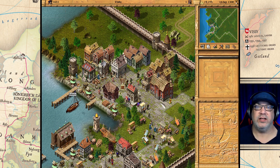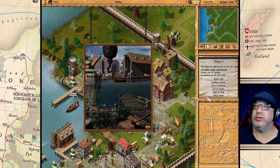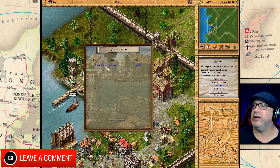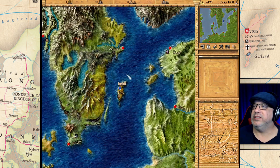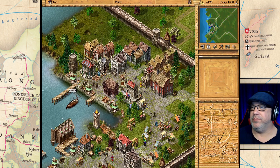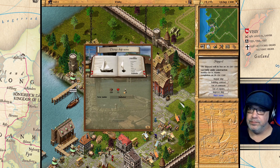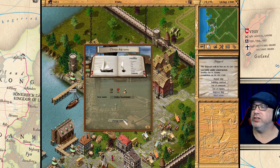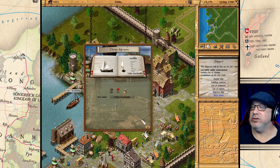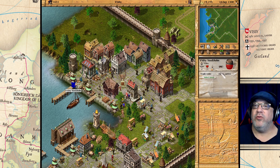Hello everyone, I'm the old guy and welcome back to my let's play of Patrician 3. This is episode 3, season 2. In the last episode we started building a new ship here at Seneca, so we're going to wait for that to finish. In this episode I want to use this ship and set up a trading route between Stockholm and Visby. The first thing I want to do is change the name of this ship — we're going to name it Visby Stockholm, because that's the ship it's going to sail between the two cities.